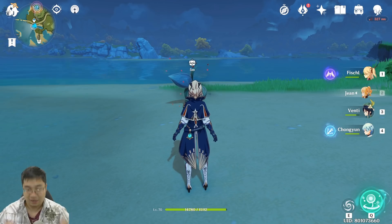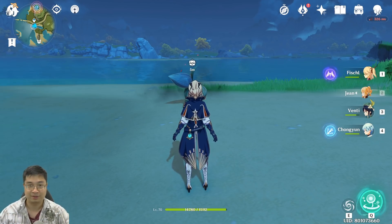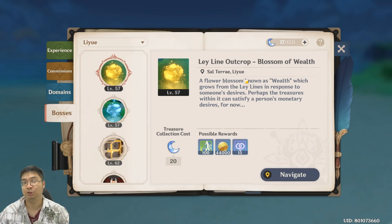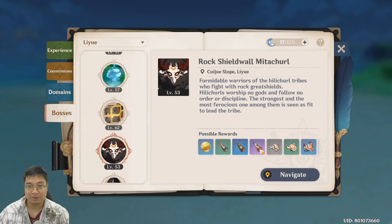On top of completing the battle pass achievement, the monsters that come from the flower usually consist of some boss monsters, including the electro mage. This takes me to the second most important tip to share with you guys, because this is quite important — we'll be farming monsters for a lot of materials.